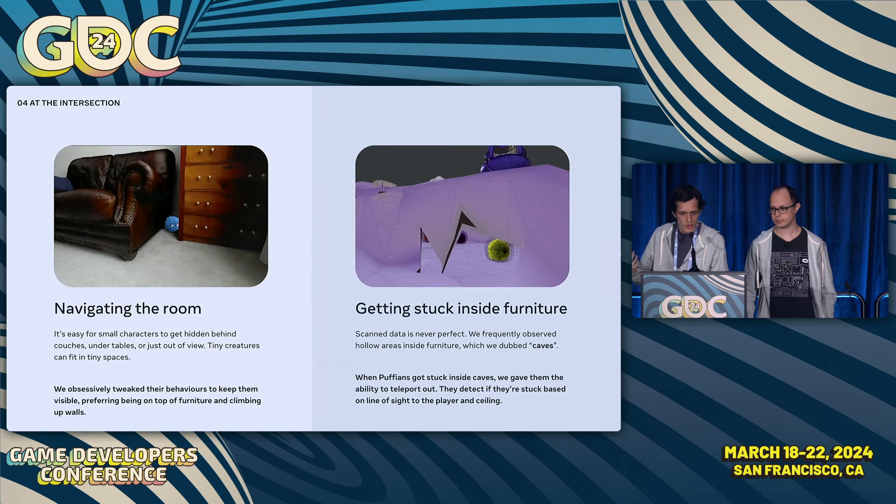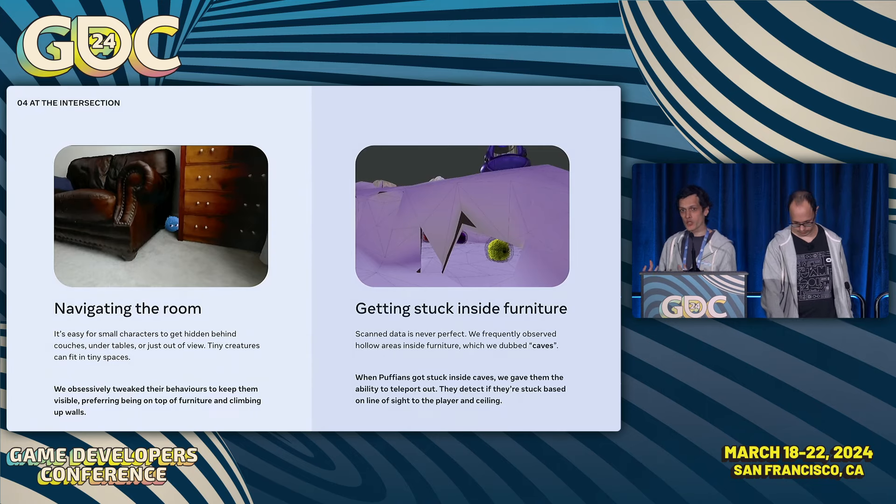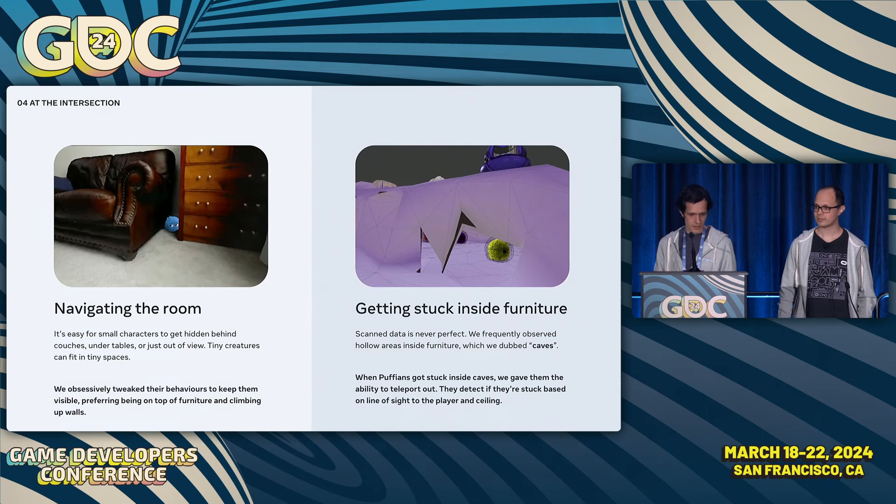The way Puffians navigate your space has a big impact on selling the feeling that they're physically grounded. One big problem was the unpredictability of furniture placement — we wanted Puffians to be relatively easy to find, not hidden in awkward gaps behind couches. We addressed this directly in the Puffians' navigation behaviors: Puffians want to be seen, so any time a Puffian can't see the player, it moves to a position where it can. They also like to climb — if they run into furniture or a wall, they immediately start climbing up it, making them much easier to spot than if they stayed at the baseboards.